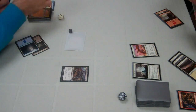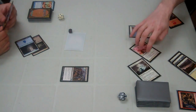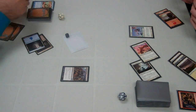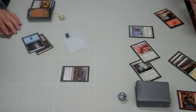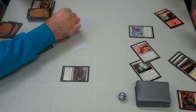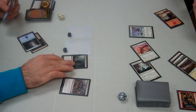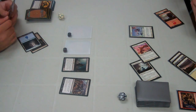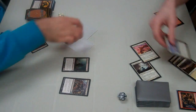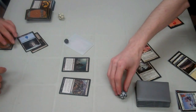I play Negate on his Rack of Madness to save my zombie. He attacks me again. On his end step I discard two more cards to make another 2/2 — since I can't get any lands to play my cards I'll just discard them. I tap two and play a Walking Corpse. I attack for four. He blocks one with his Elite Vanguard and takes two damage, going to 12.